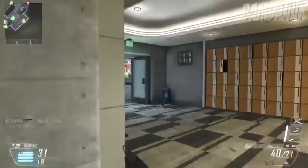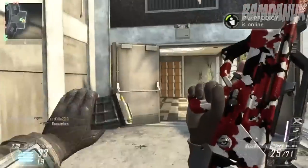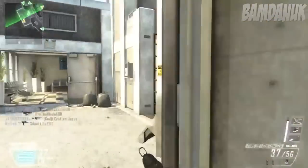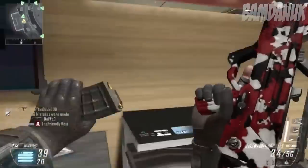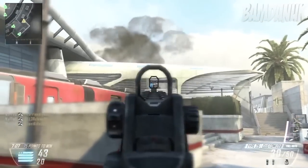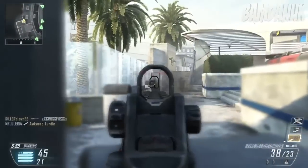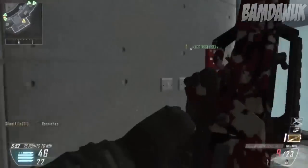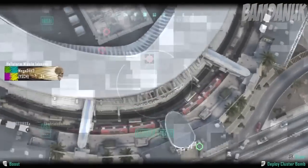Gun down, stand by. Down and clear. Attack, reload. Lightning strike coordinates received, inbound. Hellstorm missile on standby. Reloading. Eyes on target. Friendly UAV inbound, friendly Hellstorm missile inbound.